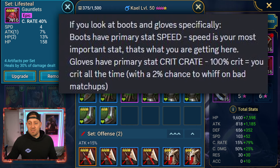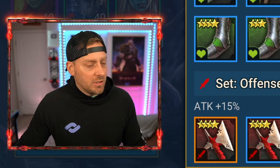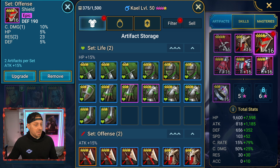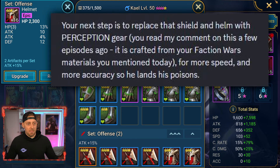He says gloves have a primary crit rate which equals 100% crit — you crit all the time with a 2% chance to whiff on bad matchups. But Kale, if you read his abilities, he only needs 85% crit rate. What I've done is made it so he will be a fast and nonstop critter. I need to change some gear. I upgraded the helmet and shield for offense — they probably weren't worthy of level 16, so I probably wasted a bunch of silver. According to BurntNPC, I should be replacing these two pieces with ones called perception gear.